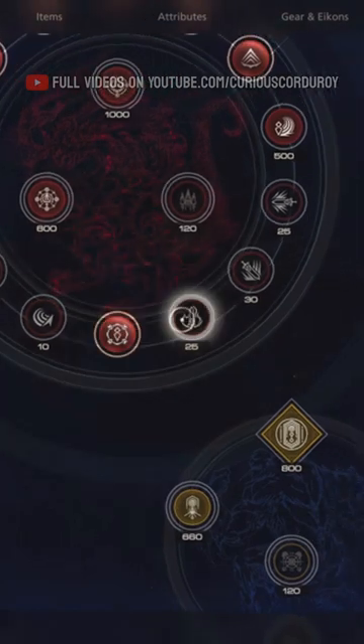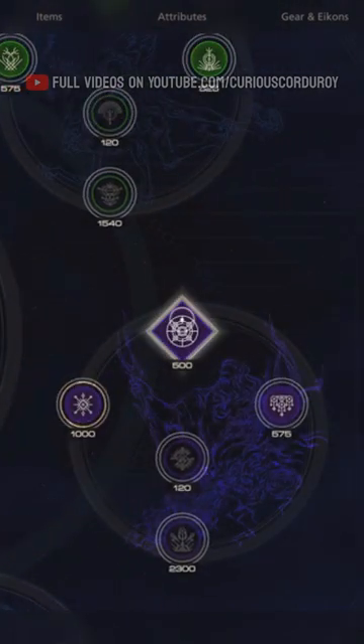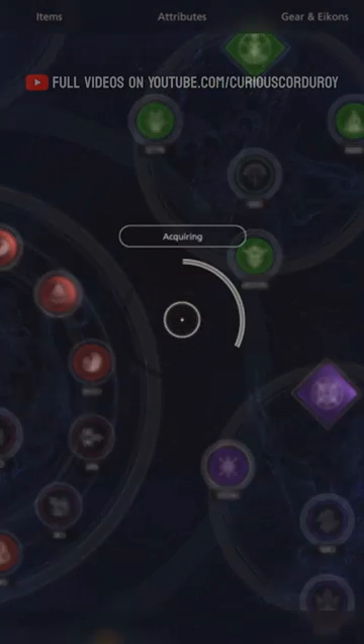Next we saw the Icon Ability skill tree where new abilities can be learned. What's nice here is there's an option for those of us who sometimes get options paralysis and can't decide on what to upgrade next — there will be a handy auto-upgrade option where the game will pick an upgrade for you.